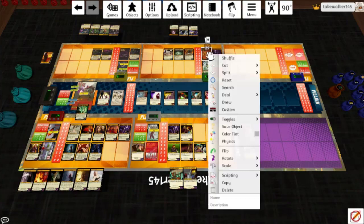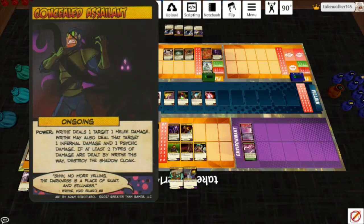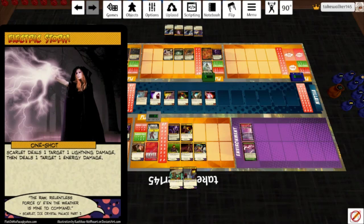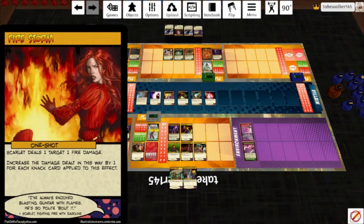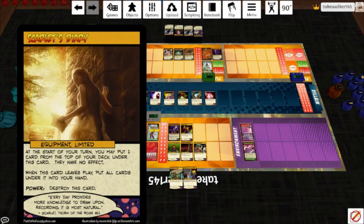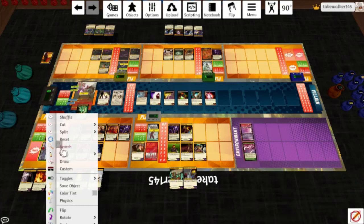That was not the way I wanted the game to go, but it actually kind of worked. I've only just scratched the surface of what Scarlet can do. Electric Storm — Scarlet deals a target one lightning and one energy damage. Firestorm — Scarlet deals a target one fire damage; increase the damage dealt this way by one for each Knack applied to this effect. Zap — draw a card; Scarlet deals a target one energy damage. Moon Silver Necklace — before Scarlet would deal non-melee damage, you may do any of the following: discard a card to apply a Novice Knack, discard two to apply Adept, discard three to apply Expert, or up to six to do all of it.